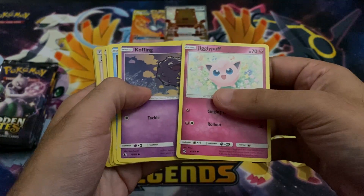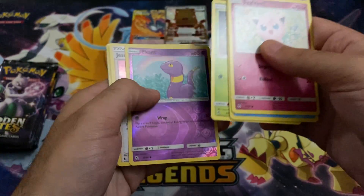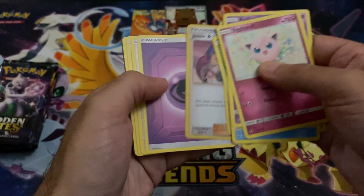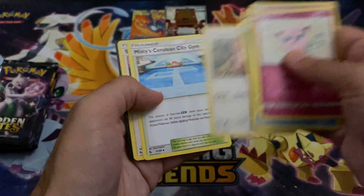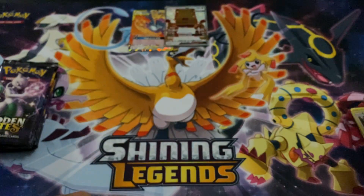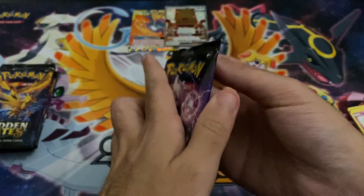This is a new camera for us. Koffing, Caterpie, Eevee, Jesse and James — pretty good actually. Misty's — and that's about it, nothing too good there. So let's go ahead and keep on moving.